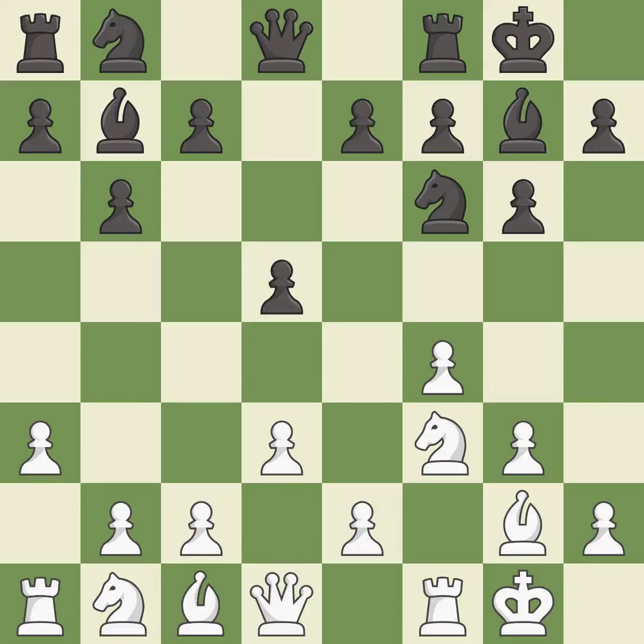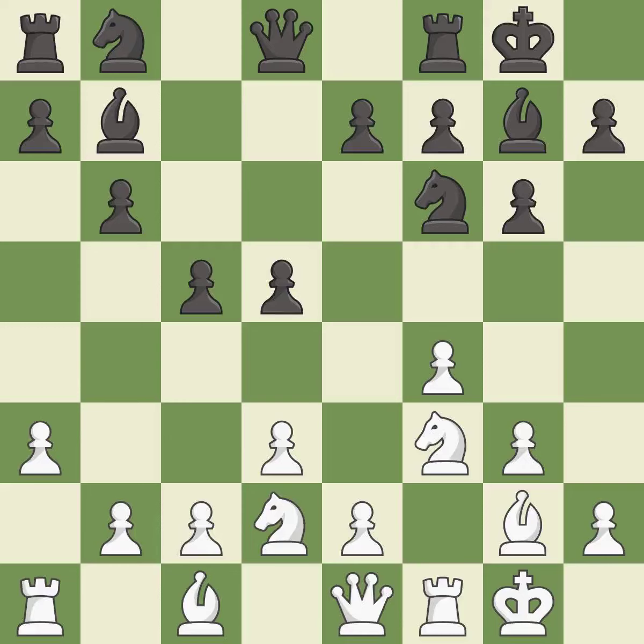This fianchettos the bishop by placing it on a powerful diagonal — it is best. This develops a queen off its starting square, getting it into the action — it is excellent. Very precise — it is best. This activates a knight by developing it off of its starting square — it is good.